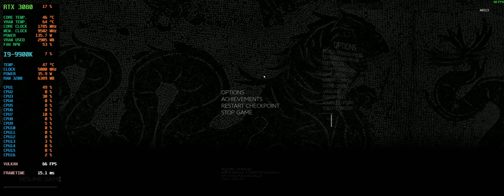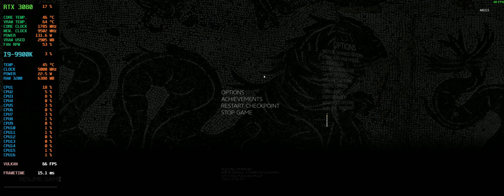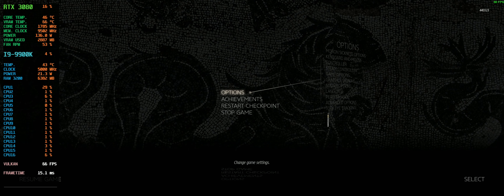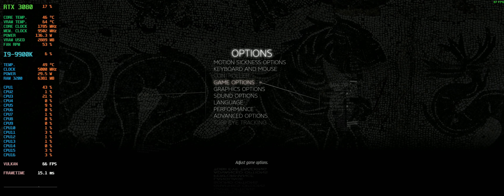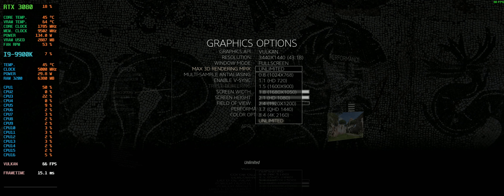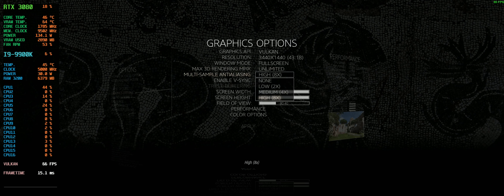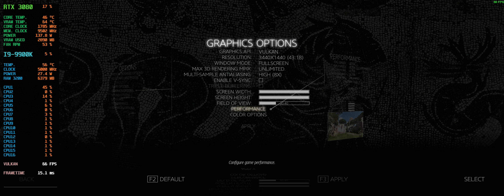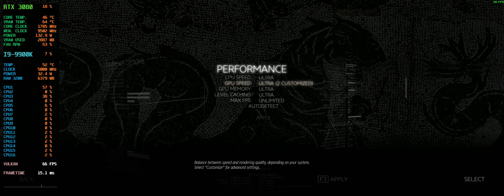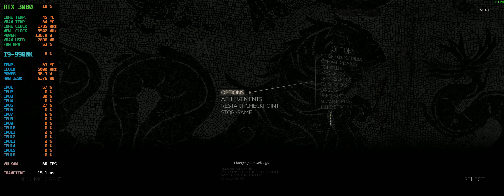Today we're going to test the RTX 3080 and the i9-9900k at 4K ultrawide in a game called The Talos Principle, to see how it performs at this resolution at max settings. We have the resolution, fullscreen, max 3D rendering, multi-sampling AA — all maxed out. GPU speed maxed out, everything is maxed out pretty much.